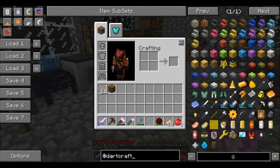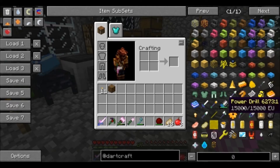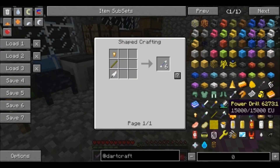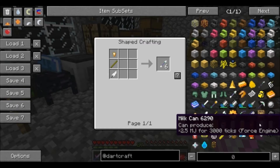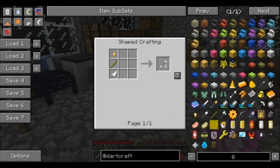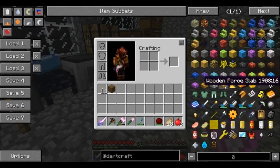Oh, also if you didn't know — you can type '@' and then something into the NEI search box and it'll show you all the items and blocks added by that mod. Pretty cool stuff. NEI is quite a cool mod. Force arrows — not really gonna do that because that's cheaty. Milk can? You can can milk now — that's cool, I really like that! Force transport — what does this do? Okay, I'm getting a little off track.